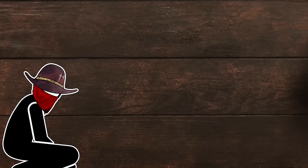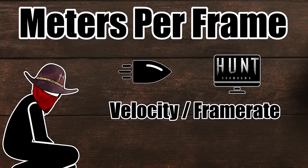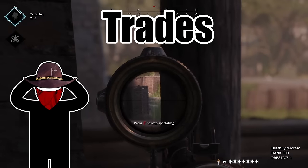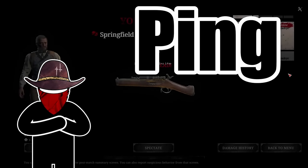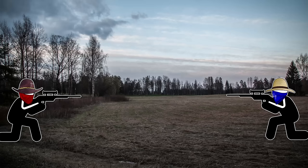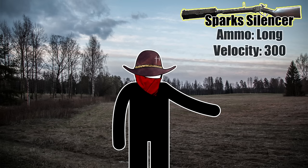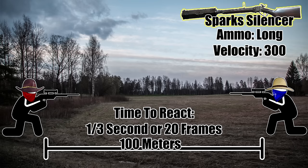If you want to get granular, you can figure out how many meters a bullet travels each frame. Take the bullet velocity and divide it by your frame rate. If you're playing at 60 frames per second and shooting the Spark Silencer at 300 meters velocity, divide 300 by 60 and find out that the bullet travels 5 meters per frame. Were you aware that bullet velocity can contribute to trades? While your ping has a bigger impact, velocity is still a factor — as long as your opponent shoots before your bullet impacts them, they can trade. For example, using a Spark Silencer at 300 meter velocity from 100 meters away, if you shoot first, they have one third of a second — or 20 frames at 60 fps — to shoot back and get the trade.